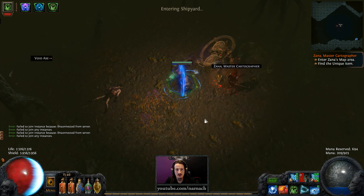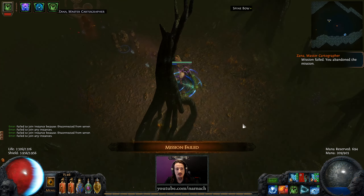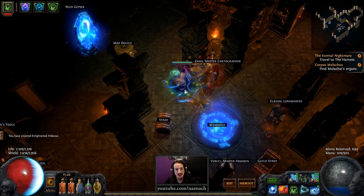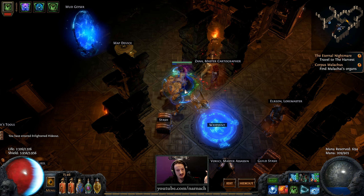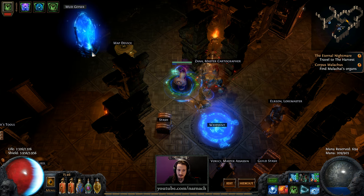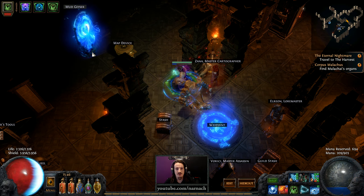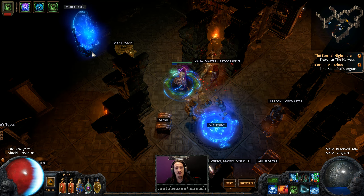And finally — Zana mission. I'm sorry Zana, the server didn't allow me. So that was the Mud Geyser. It ended in a slightly less satisfactory manner, but things like this happen. It's my first time that I had a map in a map actually have issues where part of the thing worked and part of the thing didn't, but that's the nature of online games — sometimes things just happen. Let's hope next time is going to be better. Thank you for watching.